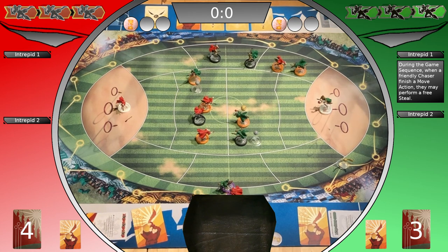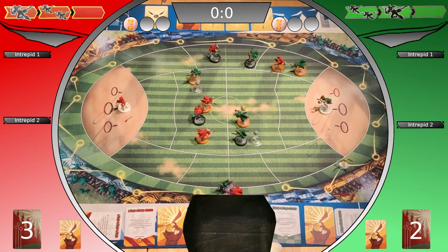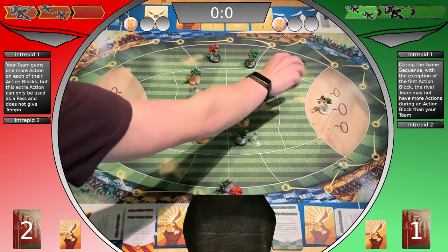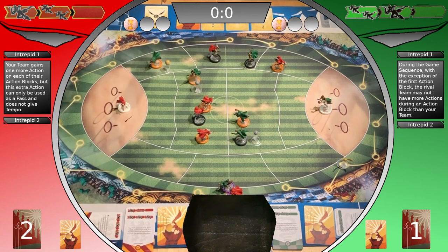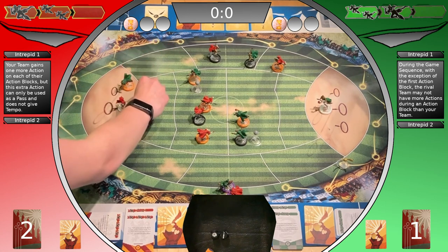Both coaches decide which tactical card to use. Both players decided on their tactical cards for the pitch field actions. Slytherin player plays an intrepid move. Gryffindor plays an intrepid move. Slytherin's first action block — first action: move two zones because of the trade. Second action: pass — successful. Gains a tempo point, spends it to shift, and breaks the tempo.